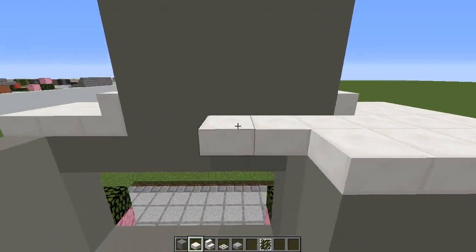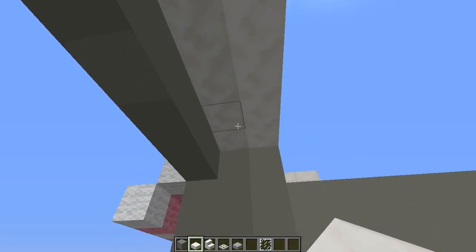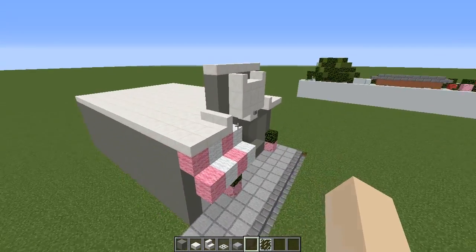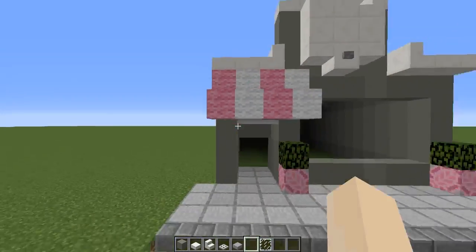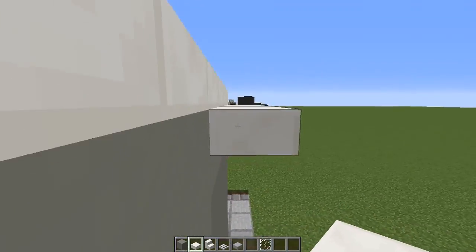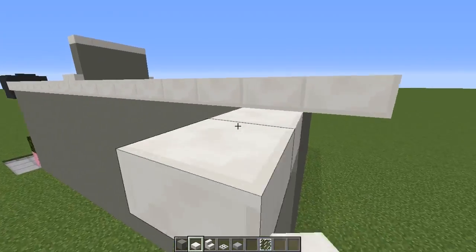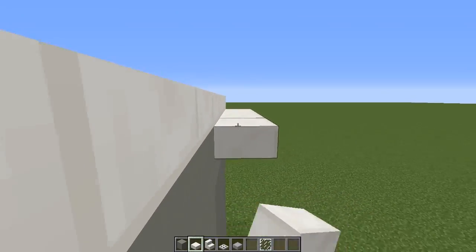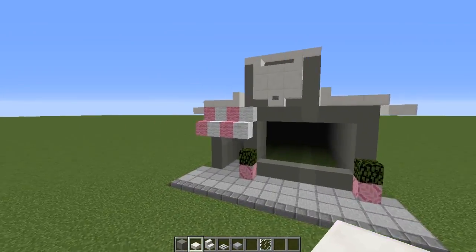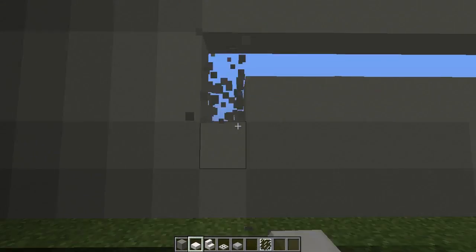We're going to fill in the roof now — all you want to do is use slabs. They look really good from underneath because they have a nice smooth ceiling look, and you're not really going to see the top of your building. Now if you have buildings next to your shop you won't need this little overhang, but if you have a few gaps then just do a little overhang — one block below on the sides and then matching at the back. There you go, just a little roof overhang.